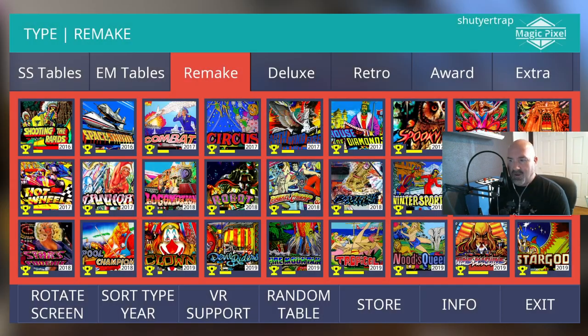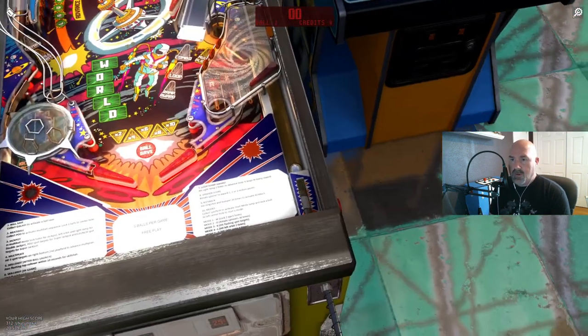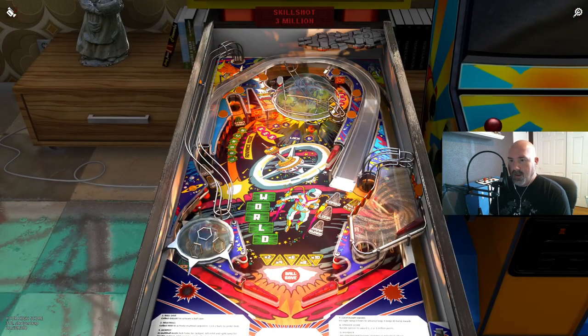So much to look through — gotta keep plowing through. Future World here's another one I believe was an electromechanical to start with. Future World — I just see things that are very standard space: a space station, an astronaut with a jetpack. Not terribly futuristic — it's kind of like when you see Future Spa and it just looks like an aerobics ad. Spinner score!